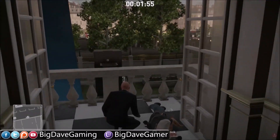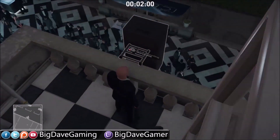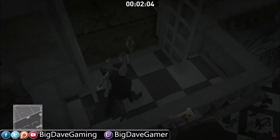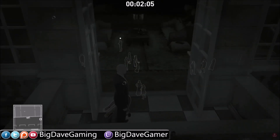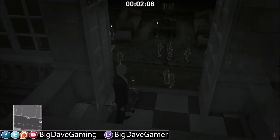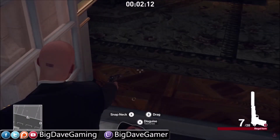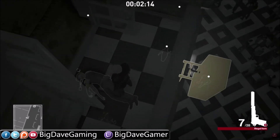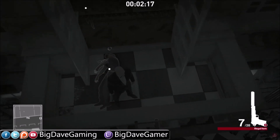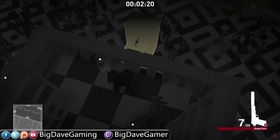We got up here at the 1 minute 55 second mark, and we're going to be dropping this speaker onto our target, who's going to walk under us in just a few seconds. That's him right there — you see this guy with a hat on? He's right above my head. I'm going to pull out my gun. He's getting ready to walk under us. When he does, we're going to shoot the bracket of the speaker, and that's going to cause it to fall on his head. He's coming right under us right now, so let's shoot it.